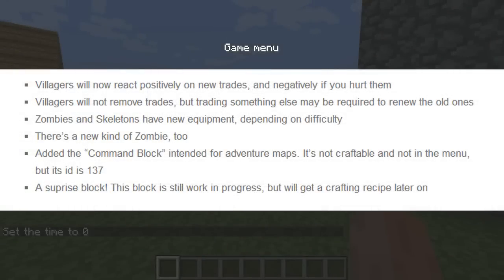A new snapshot was released today: 12w32a. This is the first snapshot for the 1.4 update, which has no release date yet, but they've already started working on it.